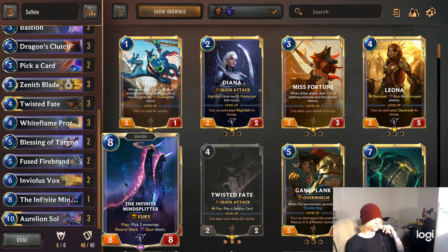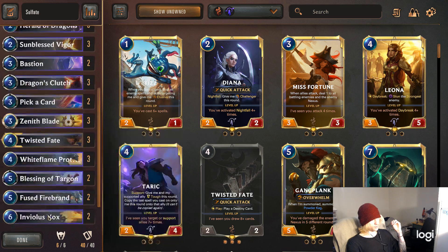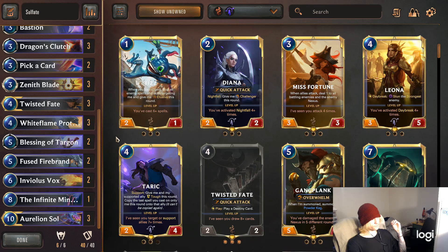Infinity Mind Splitter is a crazy card but you don't want more than one because it's a very heavy cost card. Which is funny because I still have three Aurelion Sols in the deck and he's one of the highest cost cards in the game — ten mana to get him out. If you have three of them in your hand that would really suck, but it doesn't really happen often, and if it does I can always pick a card out of there.